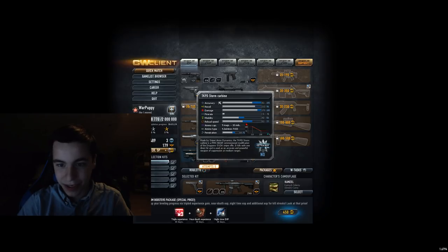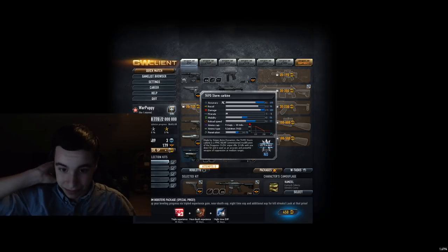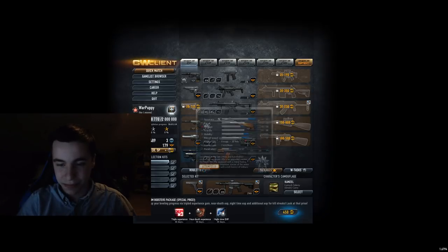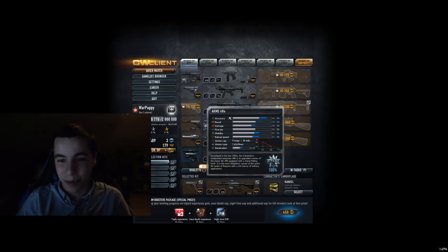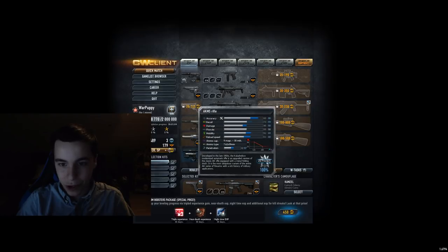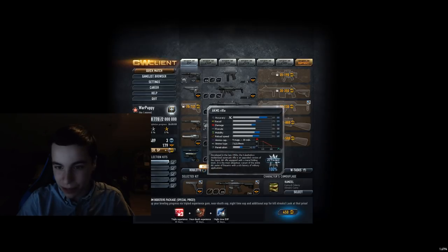TK-PD Storm Carbine — I'm gonna put it in C tier because of the one-shot potential and the accuracy. I would have put it higher, but it's really loud and really slow, so it has a spot in C tier. AKM-S — especially for tier 1, I think this is a very good all-round assault rifle, to be honest. And it's cheap as well. So especially for starters, if you want to get a good assault rifle early on, I would recommend this gun. I'm gonna put it in B tier.